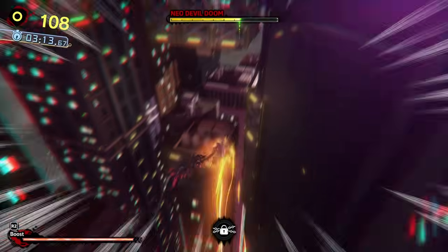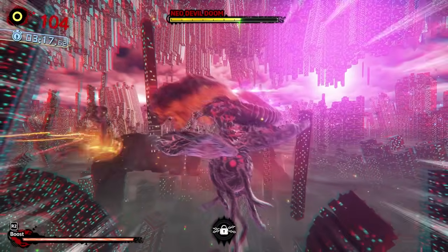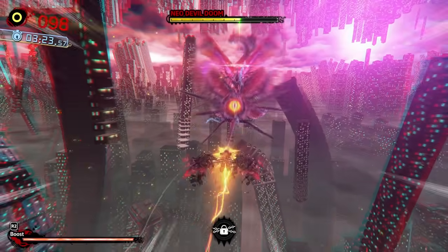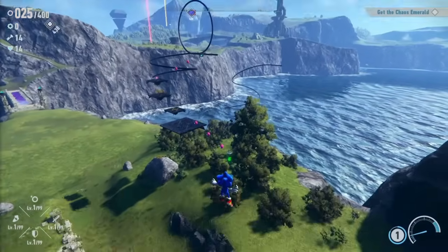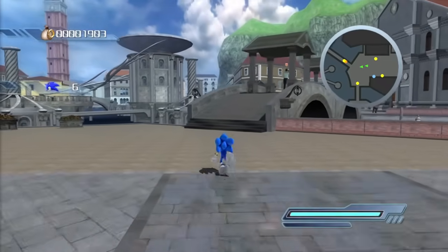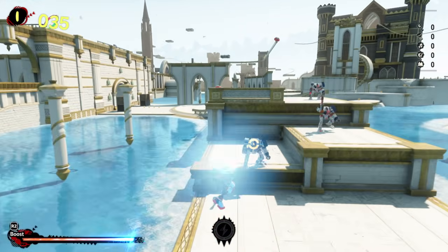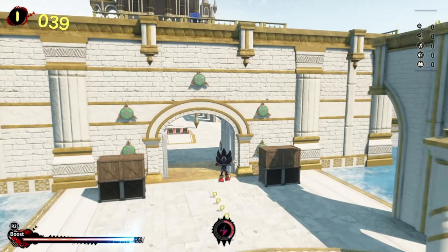And I'm not even done yet. Beyond story, stages, powers, challenge gates, and boss fights, you also have the best hub world we've ever received in any Sonic game — and it's not even close. Sonic Frontiers' open world doesn't compare, Sonic Unleashed's hub worlds don't compare, Soleanna from 06 doesn't compare. Nothing compares to White Space in Shadow Generations, and it is truly the highlight of the game in my opinion. It makes exploring so much fun.